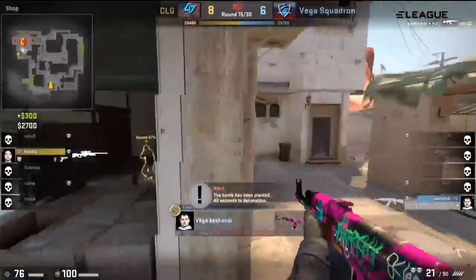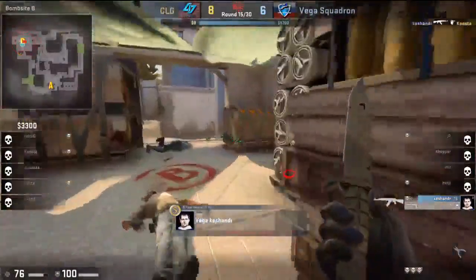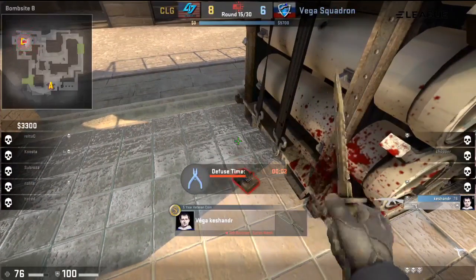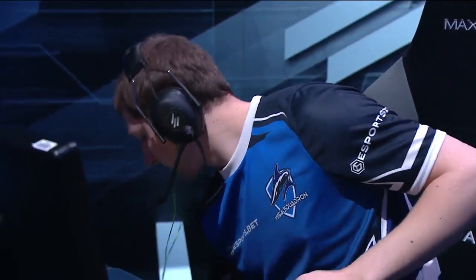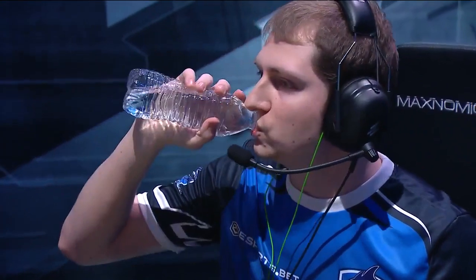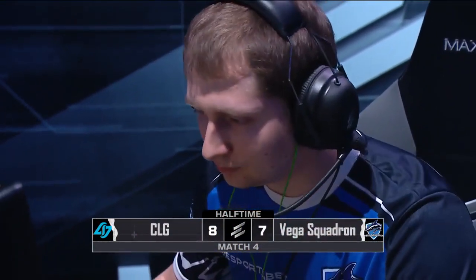Kishanda makes his way in for a fast finish. Does he know where Kusta is? Kusta is on the angle — Kishanda picks up the kill. And that's going to be the last round of the first half, going to Vega Squadron. Good recovery towards the end of the half from Vega Squadron. The question is now what do they have to offer us on the T side? And CLG — I doubt we'll have much information on the Vega Squadron T side, so they may be at the mercy of Vega Squadron's tactics if they have something to offer.